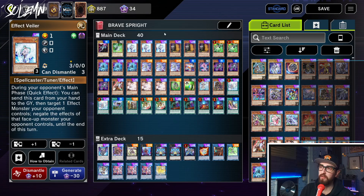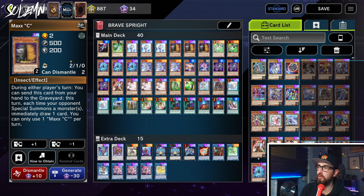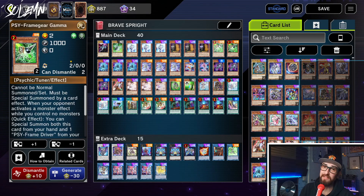Next we have three Effect Veiler. The best thing about Sprite is that it's a small engine, so being able to draw into handtraps is really good. Three Max C because Max C is broken. Two Gamma because, as I've explained, Gamma in this deck is just cracked.